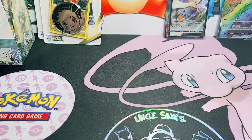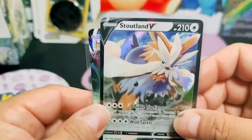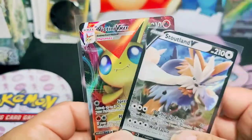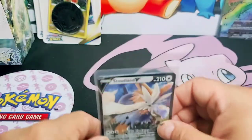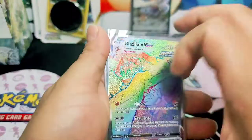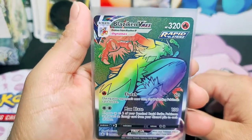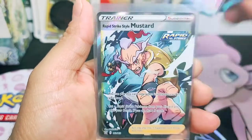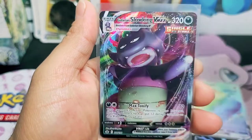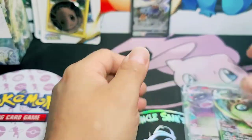Alright guys, well that is the hits. These are the Battle Styles hits. Again, the pull rates on Battle Styles are not so generous, but take a look at this - Bad Boy Blaziken VMAX, Rapid Strike Mustard, Galerian Slowking VMAX, and a Celebi VMAX.